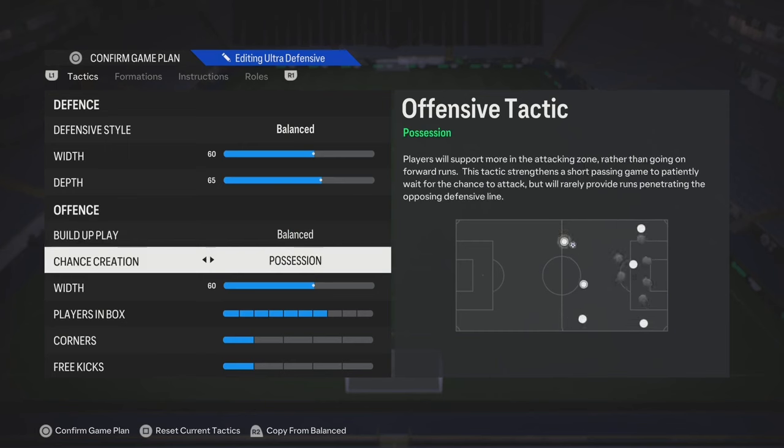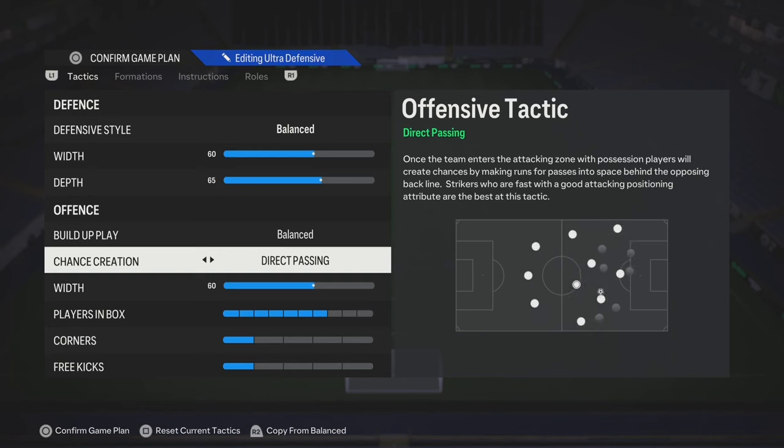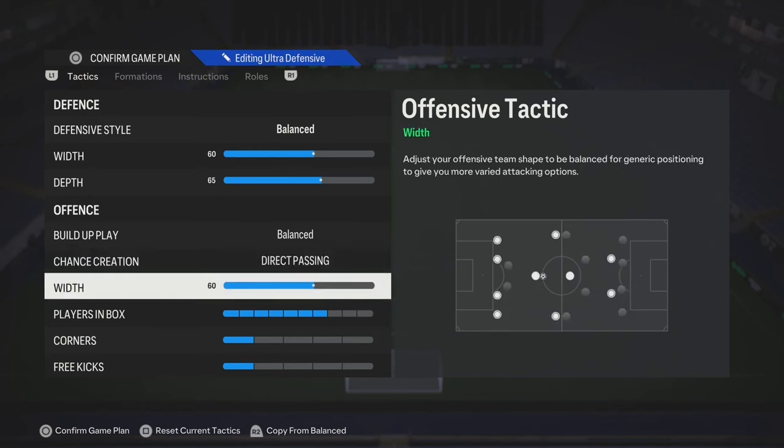Build-up play: balanced. For passing, you can go with possession if that's your play style — if you know how to hold the ball, possession will suit your style. But if that doesn't work for you, you can try balanced or direct passing. The width, you can match it with the defensive style's width, or you can increase it to gain more possession.